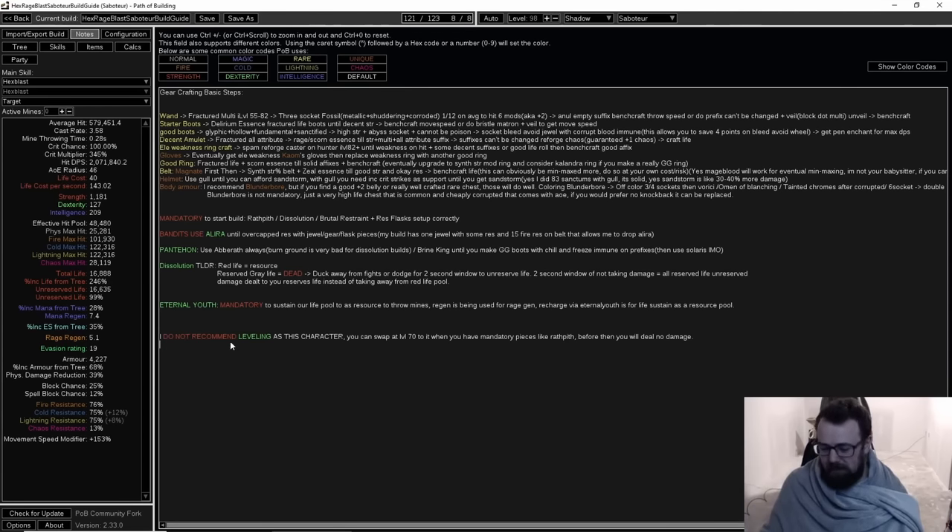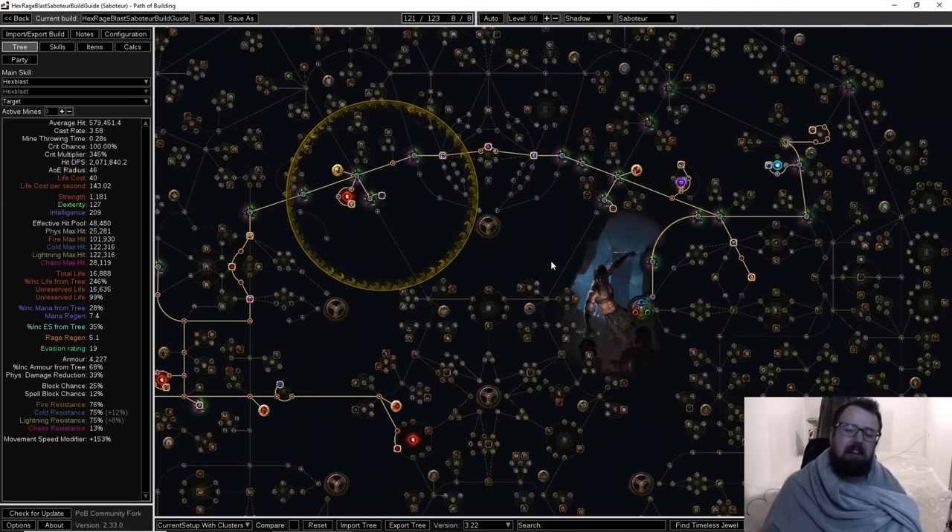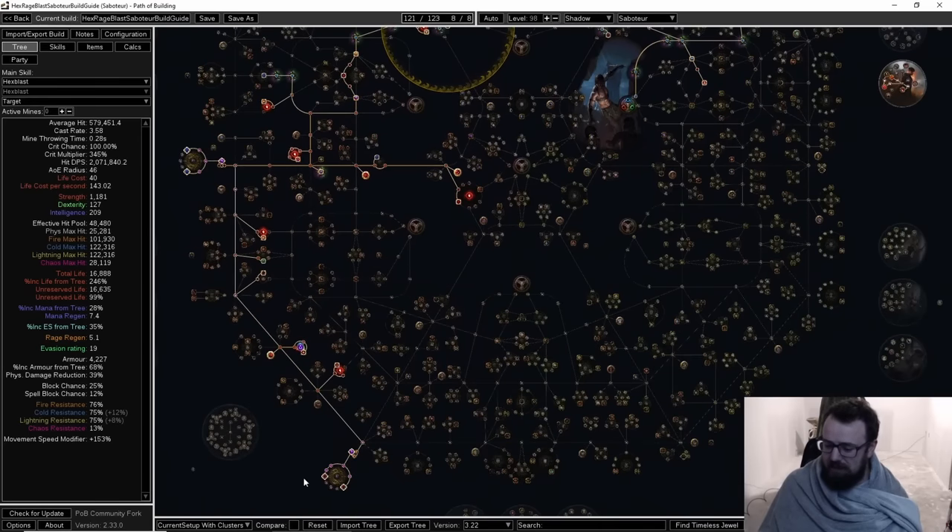I do not recommend leveling as this build. Any Wrath Pith style build where your tree is heavily life nodes and strength nodes just doesn't function well for leveling. Technically you could level as a Relic of the Pact life stacker if you could afford it, but otherwise I'd recommend leveling as a normal mine build, then respeccing. Get to level 70 as the class, make the swap, and that should be doable if you have some basic pieces plus the mandatory pieces listed.